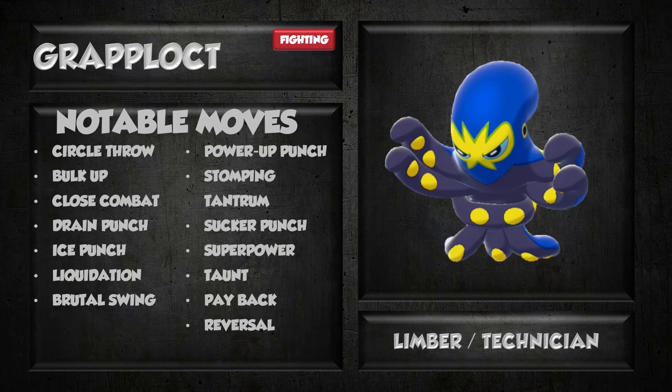Notable moves — I think Circle Throw is a pretty cool one with the ability Technician. Technician gives all moves with a base power below 60 a 50% boost. So Circle Throw at 60 base power would become a 90 base power move that forces your opponent to switch out into a random Pokemon. So Circle Throw is maybe one of the more viable options — really good move on this thing for sure. It's got Bulk Up, Close Combat, Drain Punch, Brick Break, Superpower — a lot of really decent fighting moves that could fit your needs.